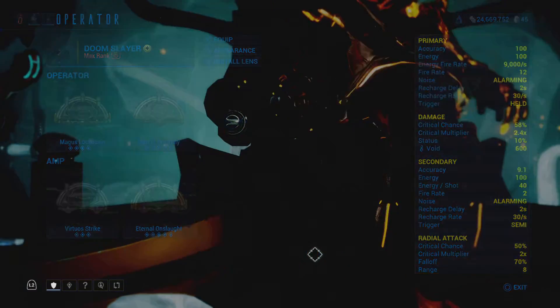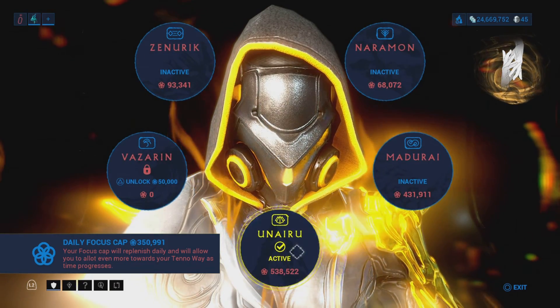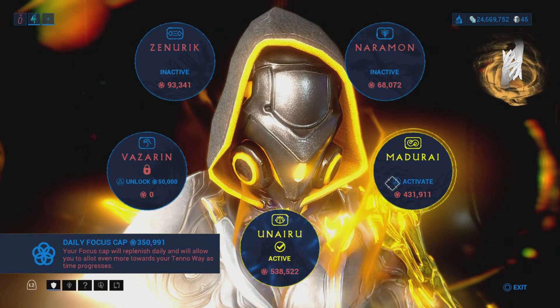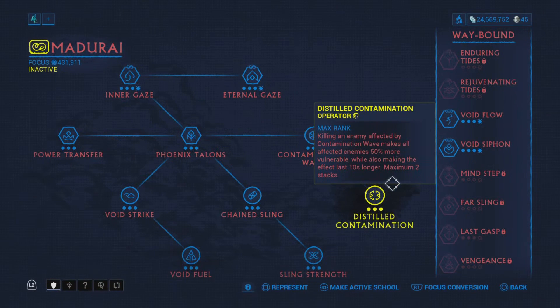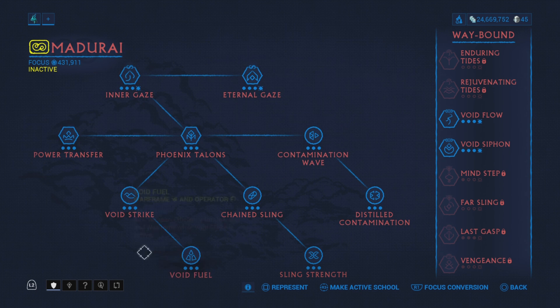When it comes to the recommended Focus school for the Zariman, I would highly suggest using Madurai because Madurai is a beast. You can easily one-shot the Void Angel shields and things like that. I highly suggest getting Madurai maxed out completely. There are certain nodes you can prioritize, but honestly just max everything out and you'll be fine.